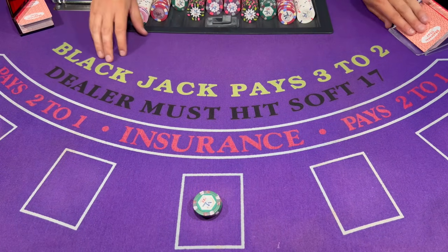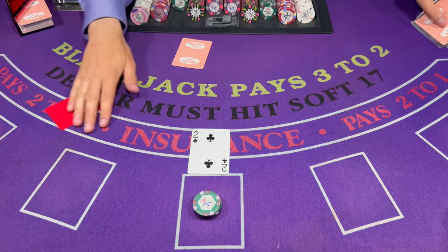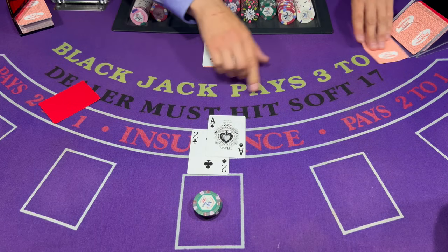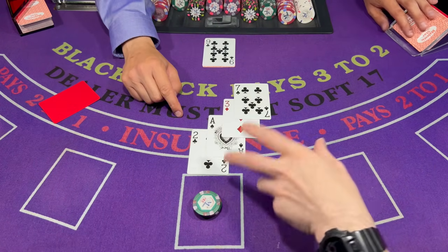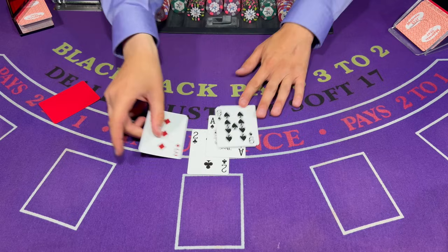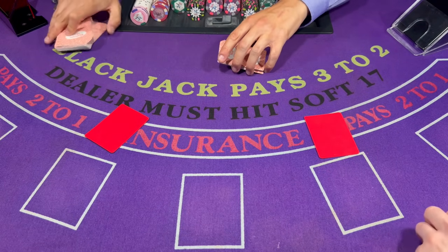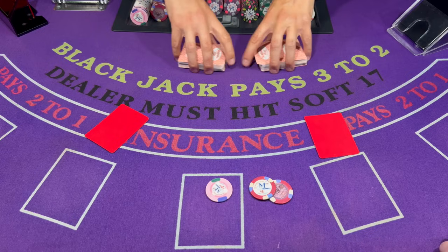Let's do another $100 hand here. Wow, the table is really looking exciting — 15, 10. Okay, let's just take a card. Thank you. Okay, so I'm up about $200 right now.